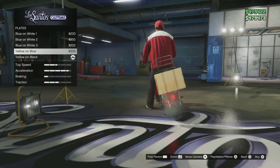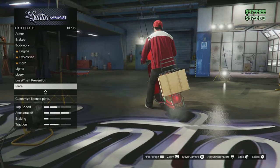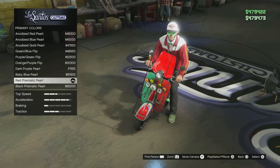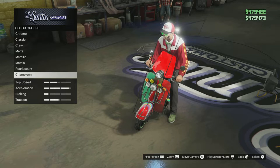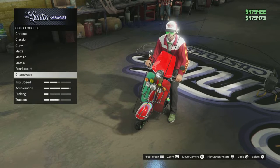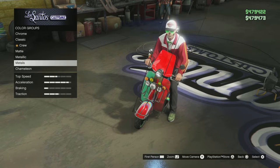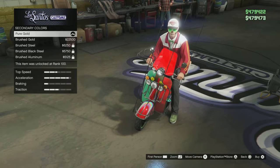For the plates, you can go whichever one you want — I probably won't go blue since the others sort of match better. Now for the paint: for the primary color, I went red prismatic pale, and I'm pretty sure this is only on GTA Next Gen. But if you're on normal gen, you can just go with a red color. For the secondary color, which is on both versions, I went peel gold — you can go brushed, but I went pure.